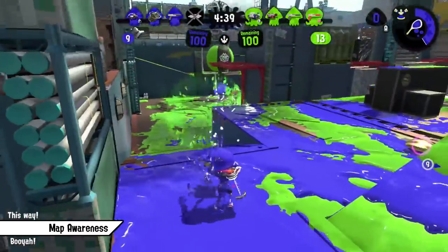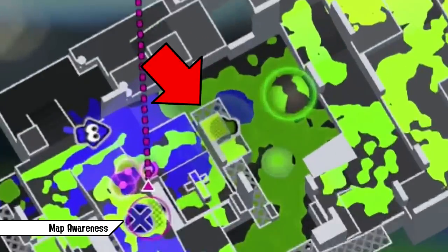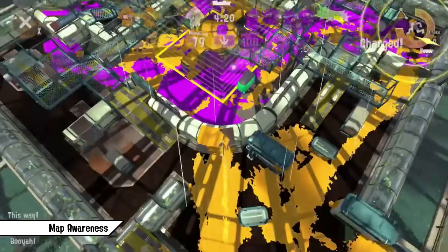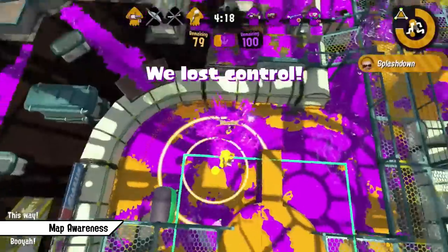Some weapons and specials like the Explosher or Stingray benefit greatly from using the map to get the needed damage in. There are endless possibilities to gain information out of the map screen, so I really recommend you to use it as much as possible.